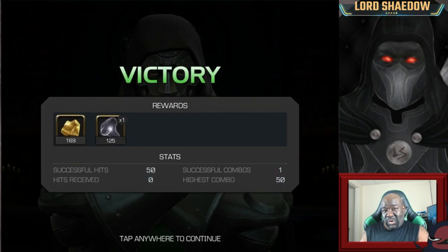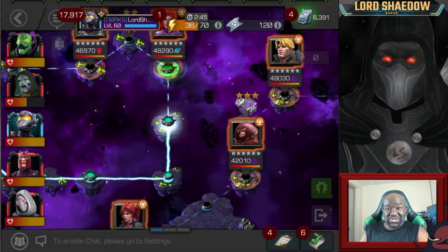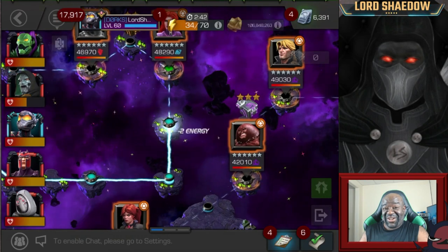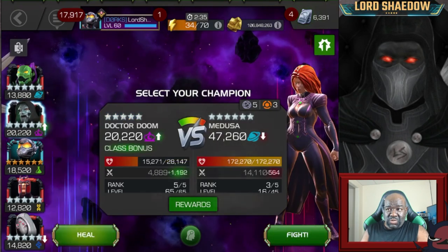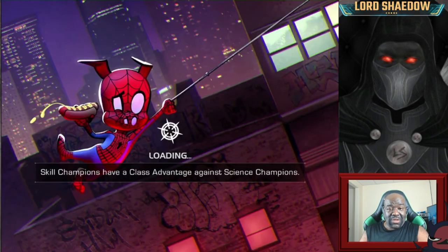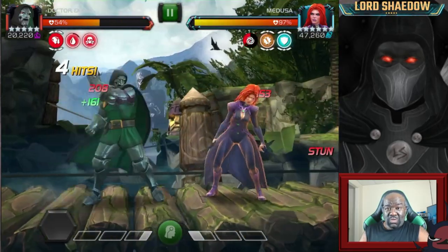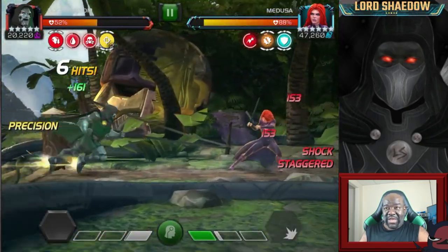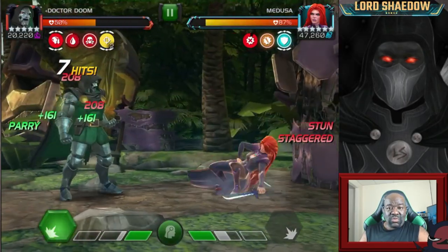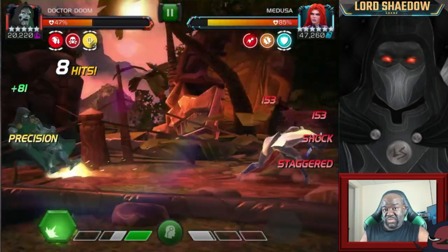That was the Doom rotation that I've seen. Can you imagine if you're not running suicides and you're just spamming that? That is awesome. But you don't see me fighting like that with him because look at my health. I love my suicides and I very reluctantly will remove them. If I'm going up against like a Void boss and I don't have any other option, then I will remove them and try to do as many fights as possible so I only have to change my mastery once.